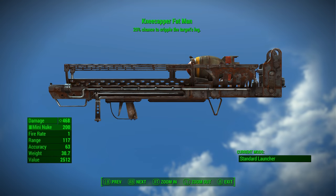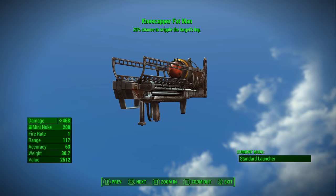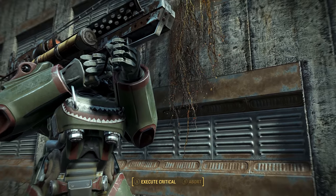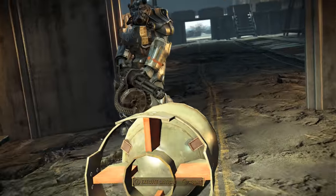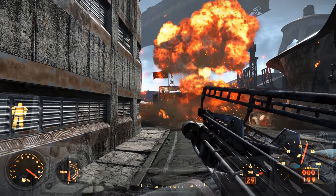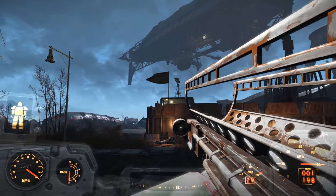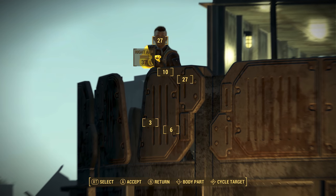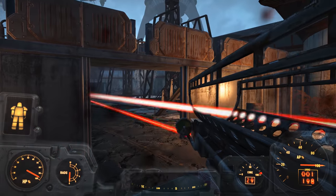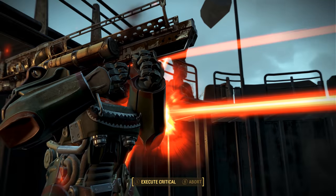Number 5: the Kneecapper's Fat Man. The Kneecapper's effect is typically best on ranged weapons, and probably excels on automatics simply because you can more quickly cripple an enemy's knee by attacking faster. After all, the Kneecapper's effect is chance-based — there is only a 1 in 5 chance that your attack will actually cripple an opponent's leg. The reason the Kneecapper's Fat Man is bad is because the Fat Man simply lacks the ability to attack multiple times in a second. When you fire a mini-nuke, there is only a 1 in 5 chance it's going to cripple the enemy's leg.